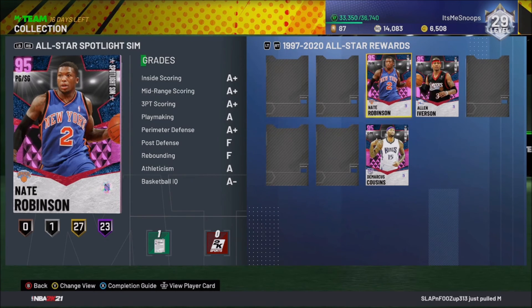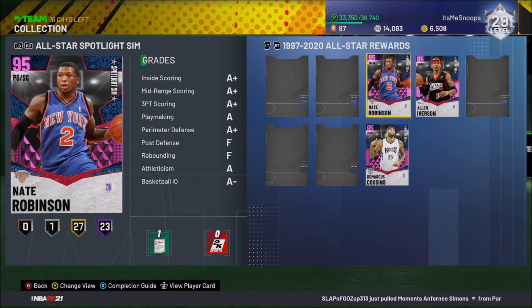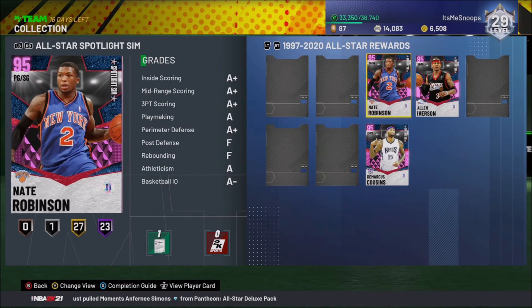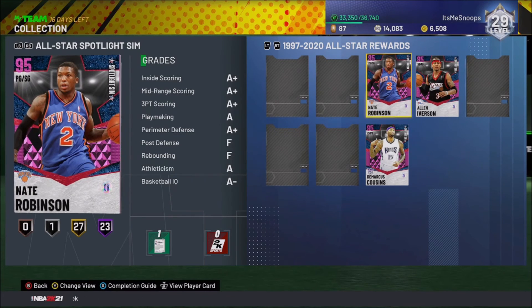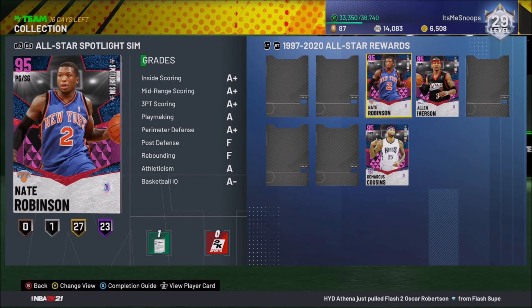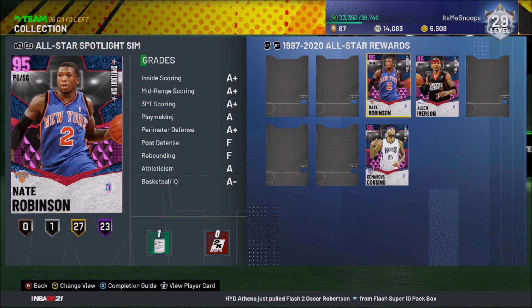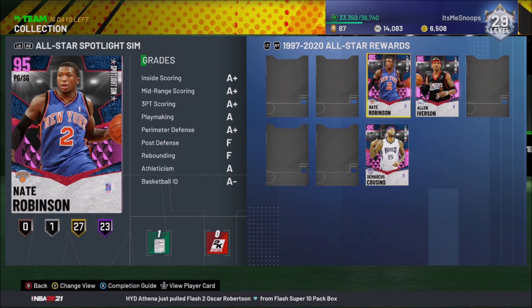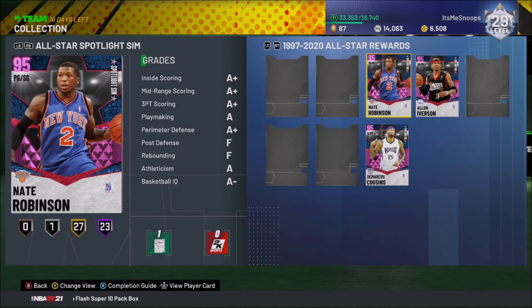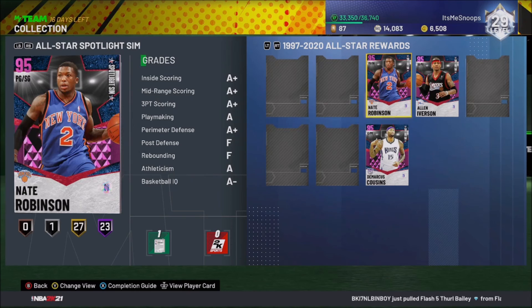Baron Davis could come off the bench for AI at shooting guard, and I could switch my lineup a little bit. This card is pretty good for what it is — for Nate Robinson being 5'9" and them actually giving him defense and everything. Obviously he's not going to defend the inside, which you don't really expect, but still a pretty good card, better than what I expected. They gave him really good stats for the main things he's known for — the dunk contest, because he's got those hops at 5'9".